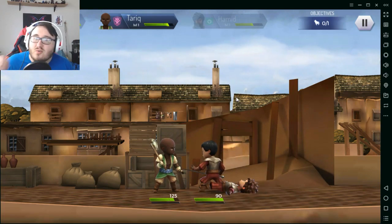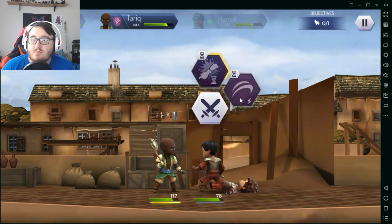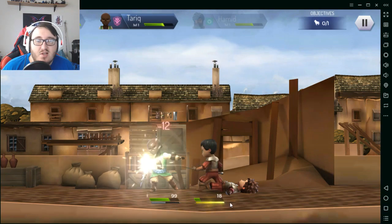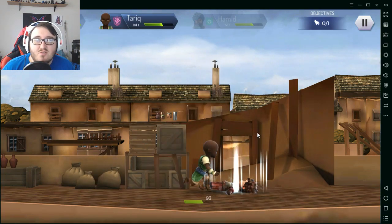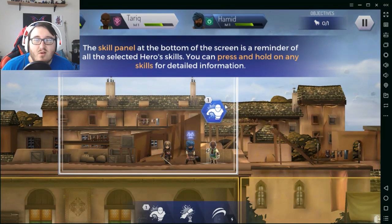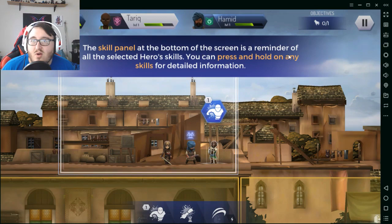There was a nice critical there. The good thing about that other skill is that, as you saw, it didn't use my action bar. So it basically allows me to strike for 20 damage — it's a nice little finisher move, and it also can't be dodged.